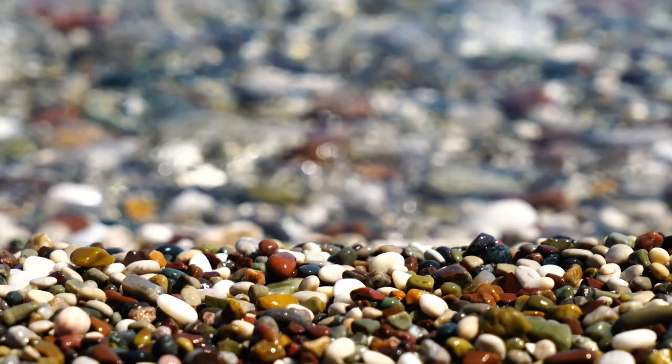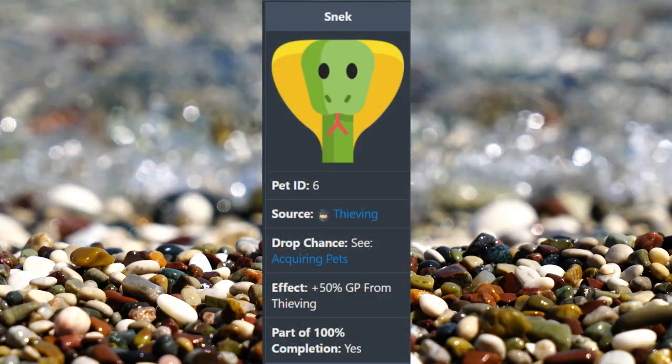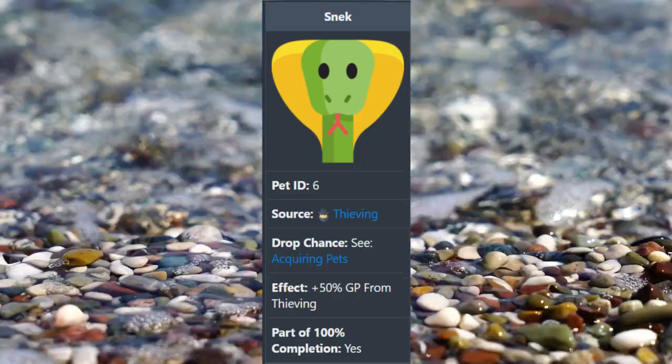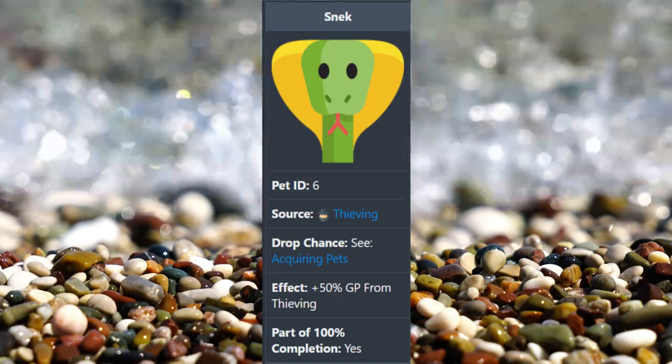You might be wondering what the thieving pet is — fittingly, it's a snake. Snake gives you plus 50% GP from thieving, which is absolutely awesome. I got him at around level 95, so be on the lookout for snake.